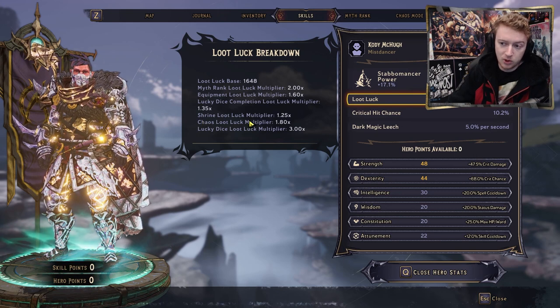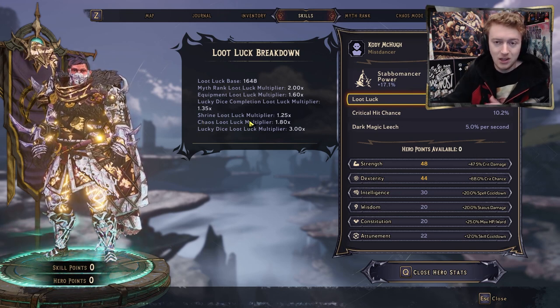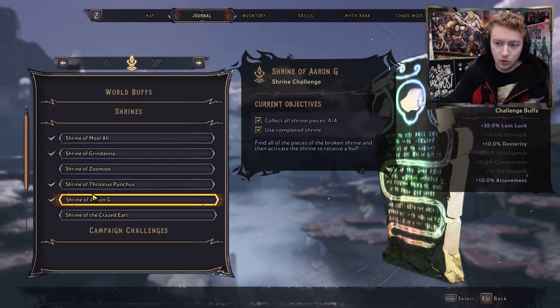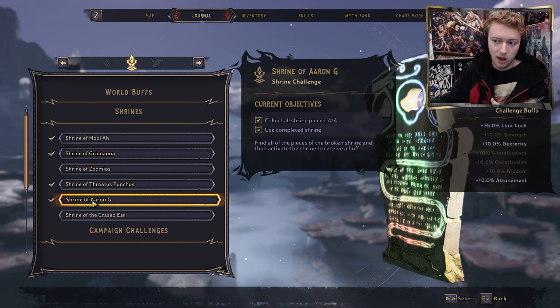Next is the shrine loot luck multiplier. In the overworld there are shrines that give various buffs, including a loot luck buff. It's actually pretty easy — go to your Journal, then World Buffs, and scroll down to see how many you've collected. With all four collected you get a 25% bonus, or a 1.25 multiplier.